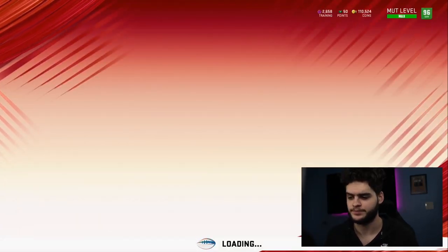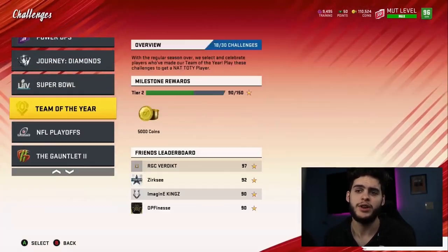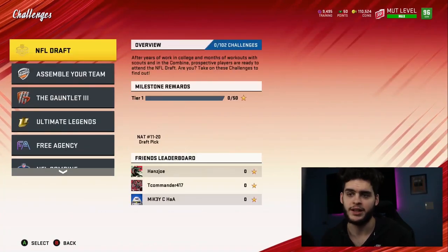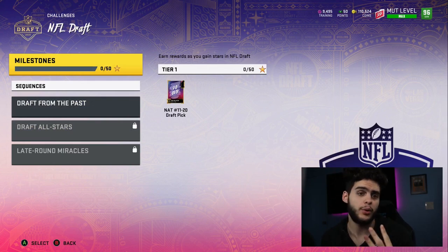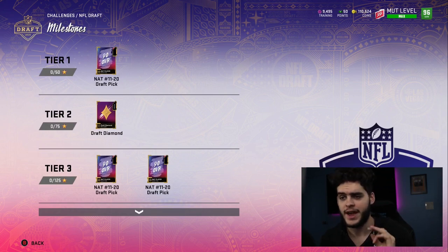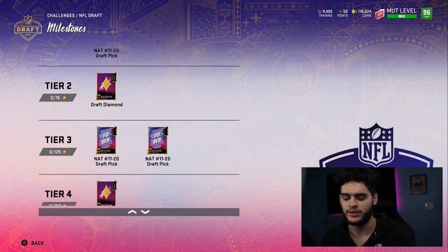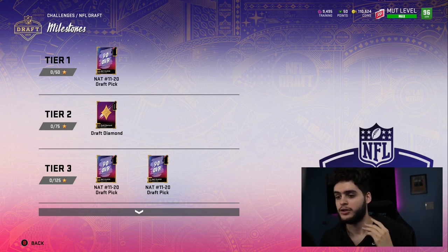Once you've done all that, come over to your solos and start getting the diamond draft collectibles going. You already have two from the house rules rewards, and you can have a total of four. Remember: you can get more diamond collectibles than you can actually use — I think you can get up to six, but you can only use four for two free 97s. The extra ones will be assigned a quick-sell value at a later date. In tier one solos you get a 90 overall and a draft diamond collectible.